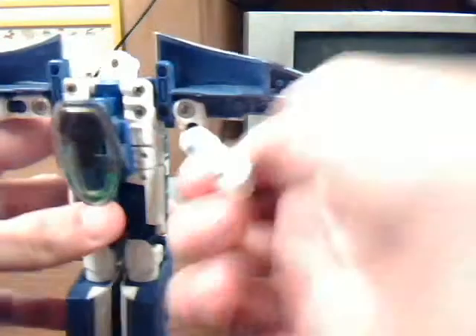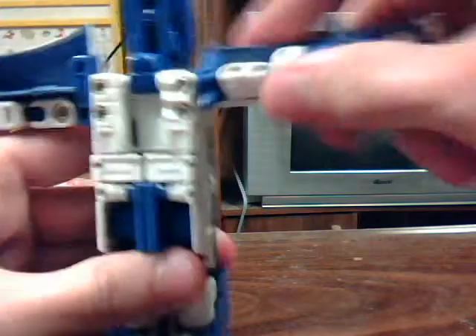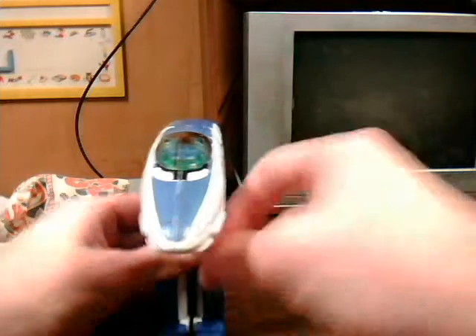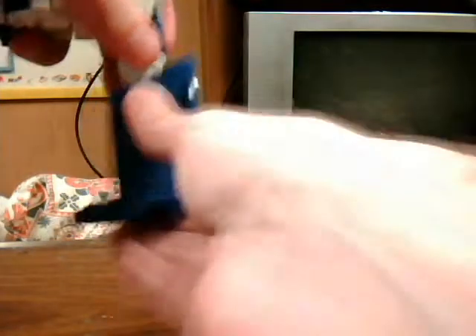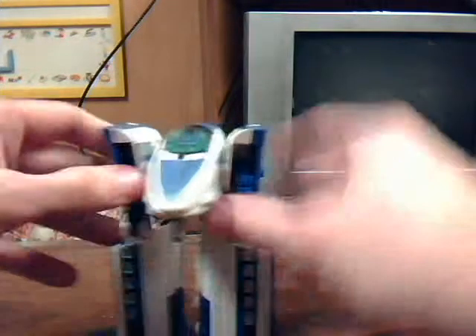Simply transform him back into train mode — which is kind of giving me a bit of trouble. You may have already gotten a glimpse of what he might turn into. But instead of pushing the legs back in, you fold them down so he looks like an odd pistol of some sort. But you still fold in the heel and leave the feet extended out. And then you split it down the middle.